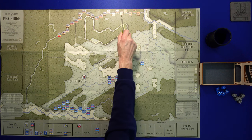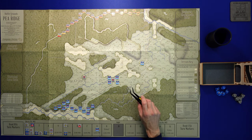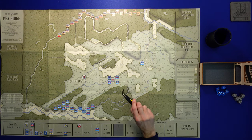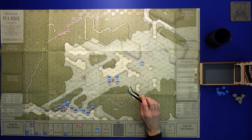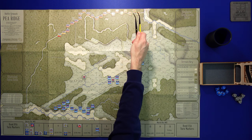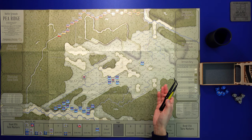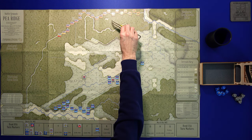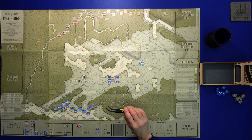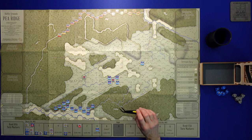All the Confederate units are lined up on the road, which brings me to another point. In Across Five Aprils we had stacking — limited to two units of different types in one hex. In this game, there is no stacking at all. So these units on the road — this might lead to some problems. If we pull Price's Division first, there is really nothing they can do. Going into the forest would cost four movement points for infantry and eat up their movement. They need to stay on the road.